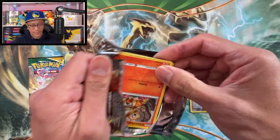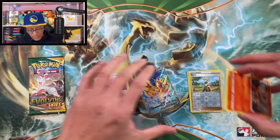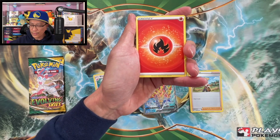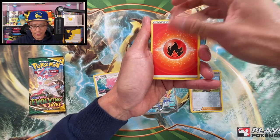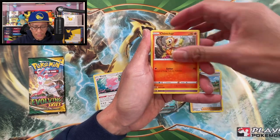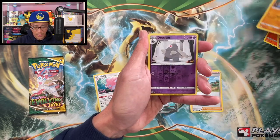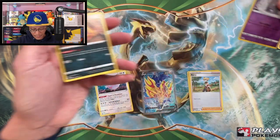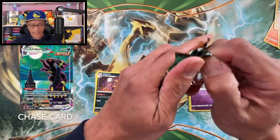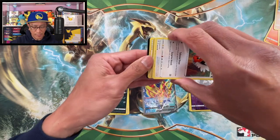Moving on to the Brilliant Stars Charizard pack art — hopefully we pull another banger. There is your code card. Four from the back to the front — we start this one with fire energy, that's an awesome start! We got Teamwork Cheer, Eevee, Chimchar, Chinchou, Golett, Corphish, Socks, Dusclops reverse holographic, and Lipard non-holographic rare from Evolving Skies. Very nice — pretty awesome assortment of packs from this first box!